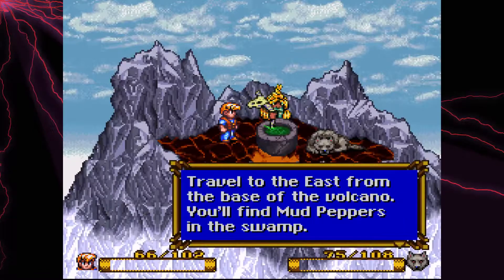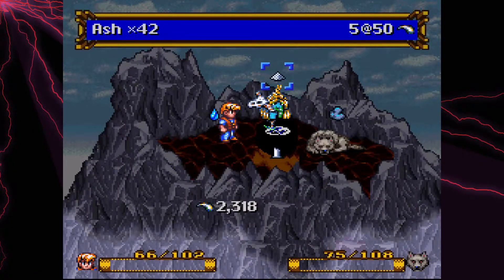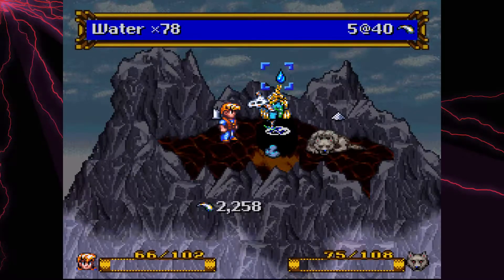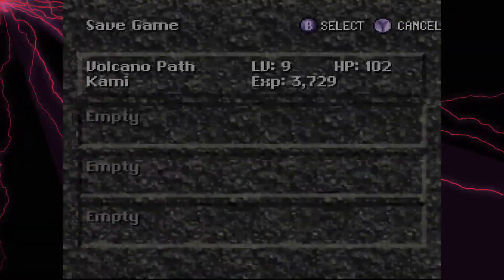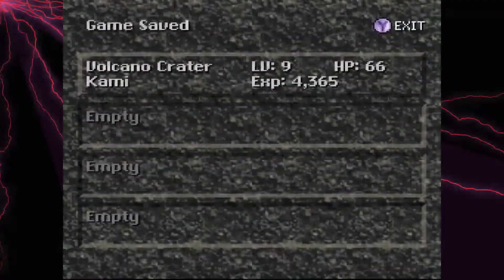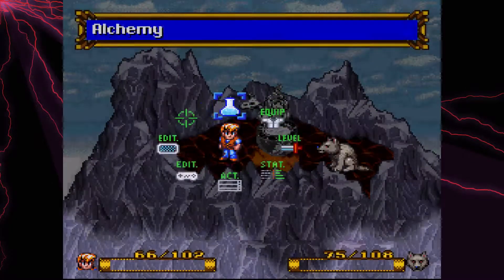We have to go into a swamp to find mud peppers, but he can sell some stuff. I'll pick up some more clay. Here's some more wax — he's got some good prices on wax, and we can save. Seems like everybody can save our game for us.